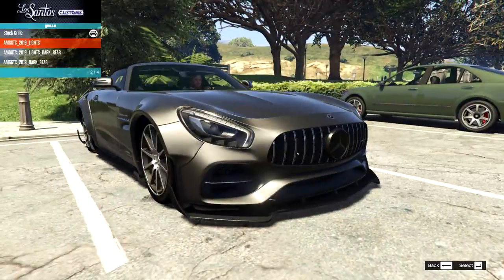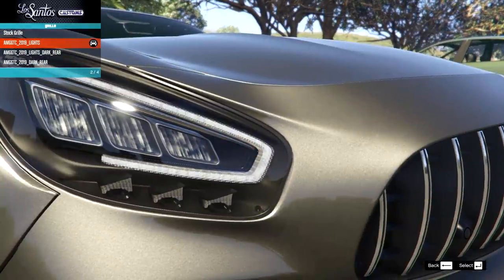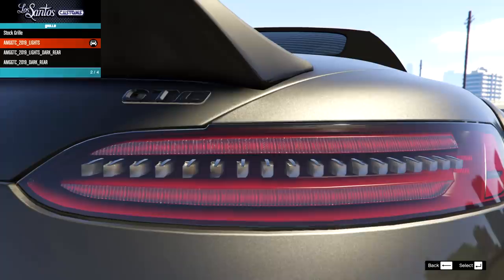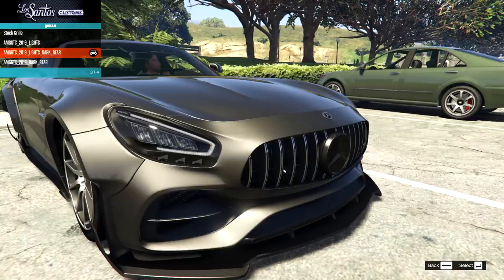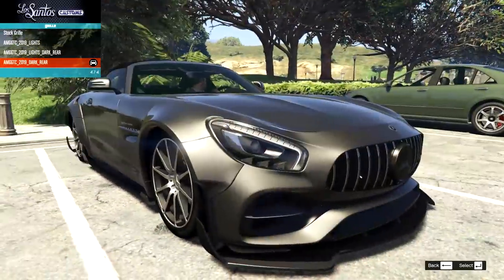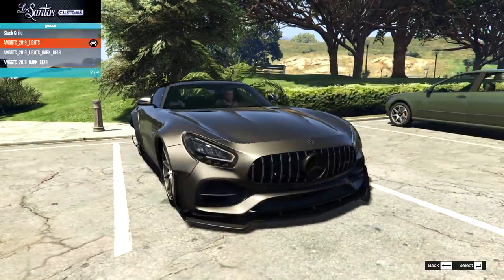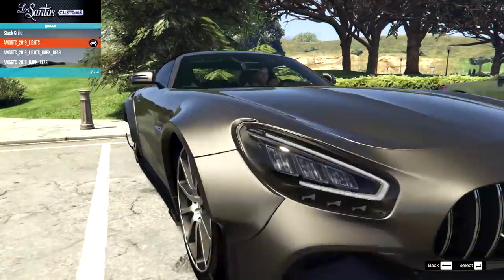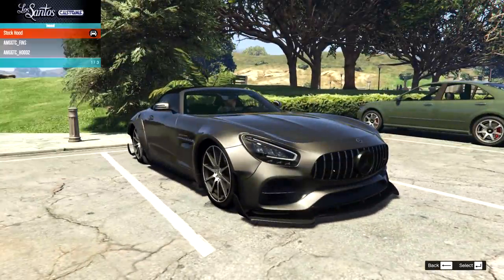On the grille, we have the 2019 lights — do note that I am actually indicating right here, it's just very hard to see. The indicator lights are just sort of there. We also have an option that adds dark lights to the rear, and another with dark lights at the rear and original lights on the front. I actually quite like the 2019 lights, but I don't like the dark lights at the back, so I'll just keep that.